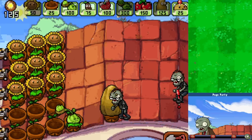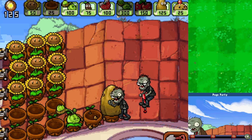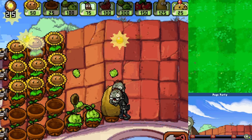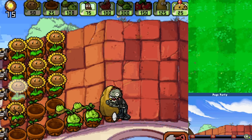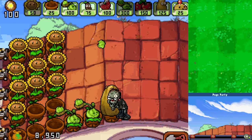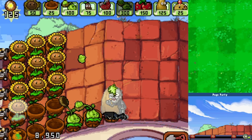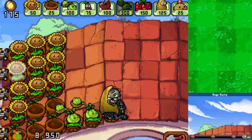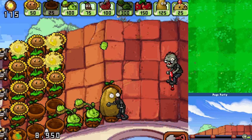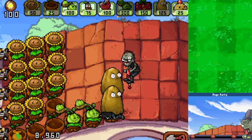Luckily for us we got some really lucky circumstances - it's actually going to be another Pogo zombie on the same lane. That's a really lucky situation because how could we have known that? It didn't happen last time. If we can just save up a little bit more because another Pogo zombie is about to pop up - here it comes, just going to be in the next lane downward. We do something like that and then get a Tallnut right there - very nice!